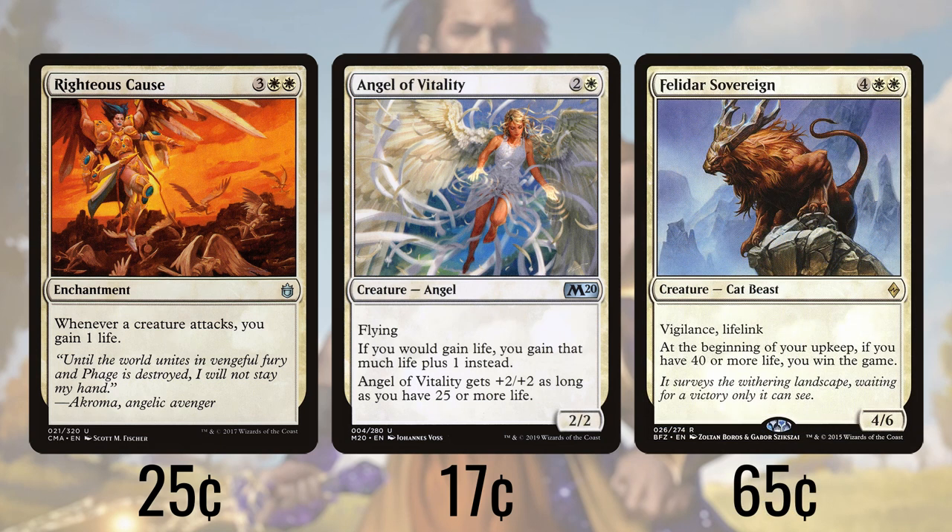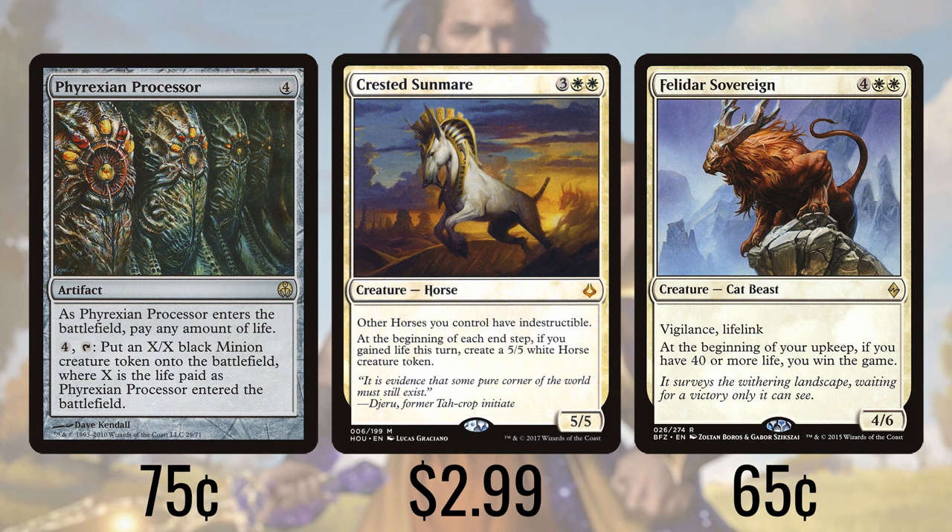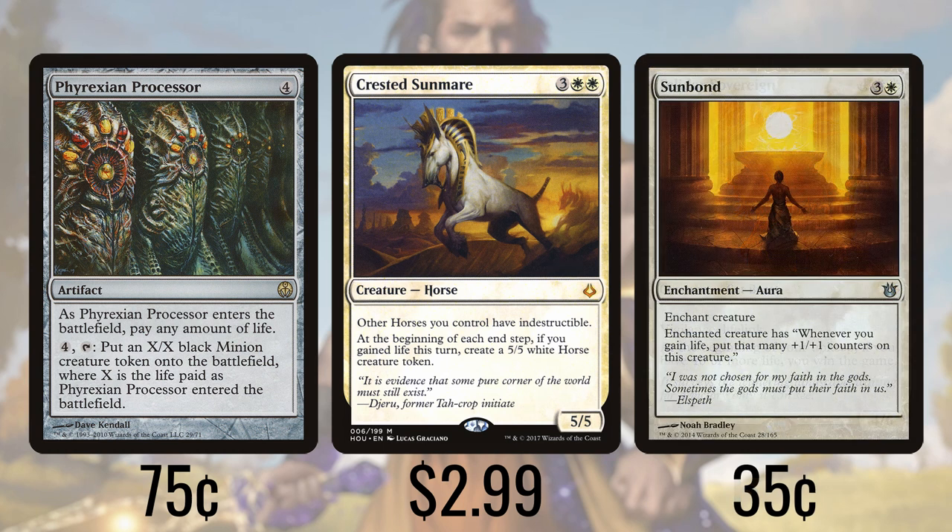But what are we doing with all this life gain? Well, first up we're running Felidar Sovereign, which on our upkeep wins us the game if we have 40 or more life. Then there's Phyrexian Processor, which has us pay any amount of life when it enters and then can tap for four mana to create an X/X token where X is the amount of life we paid. Crested Sunmare is an expensive piece for the deck but nowhere near the cost it used to command. At the end of any player's turn we make a 5/5 white horse creature token so long as we gained life that turn; it also gives all of those horses indestructible. Sunbond is a creature enchantment that gives the creature a +1/+1 counter for each life we gain.